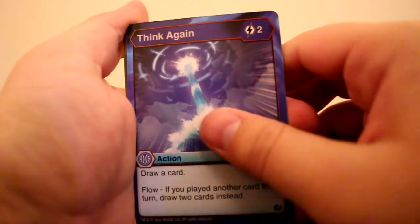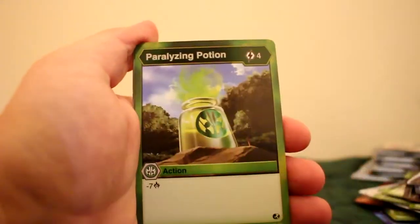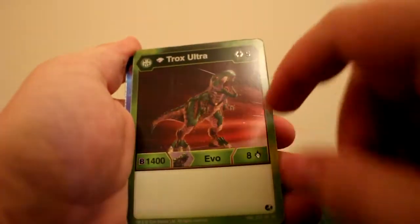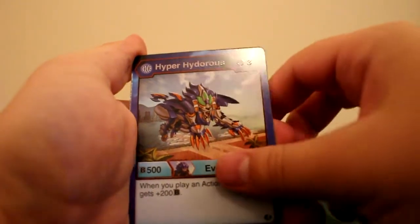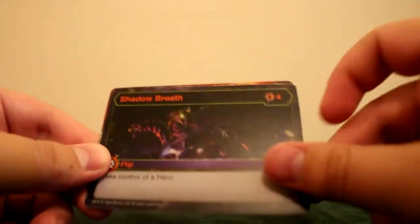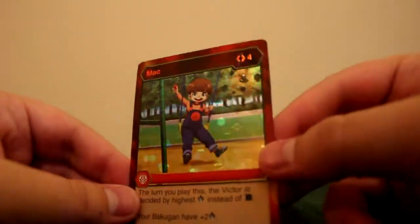Getting towards the bottom of the pile — only about seven packs left, so roughly two-thirds through. Think Again, Fiery Rage, Laser Claw, Oaken Shield, Paralyzing Poison, Pyrus Strike, Trox Ultra and Diamond in a normal card — not bad. Hyper Hydrus again in a normal card. Then for our rare a Shadow Breath — take control of a hero, could be great if you're playing counter hero. And Mac, another Pyrus hero in reverse.